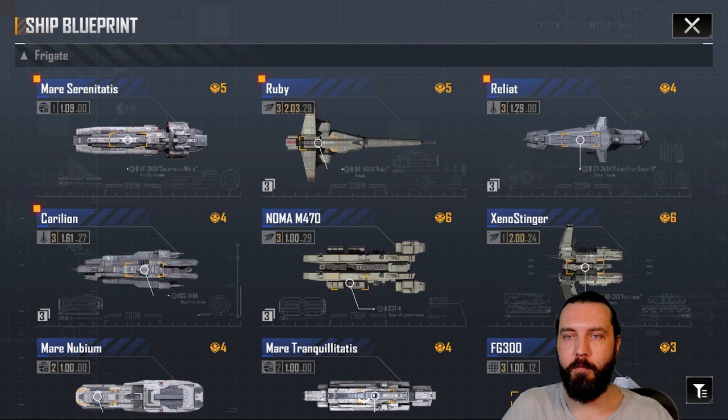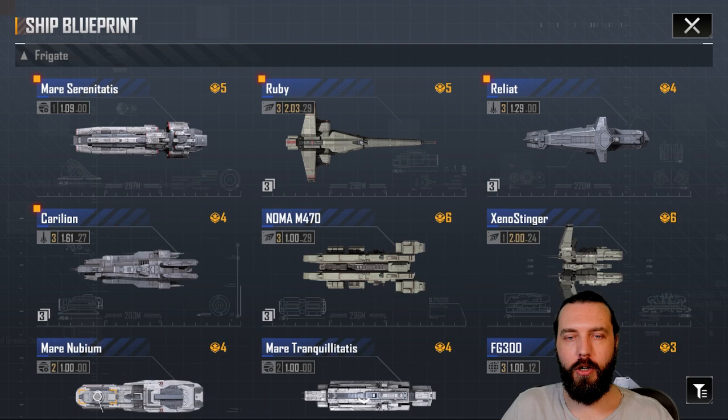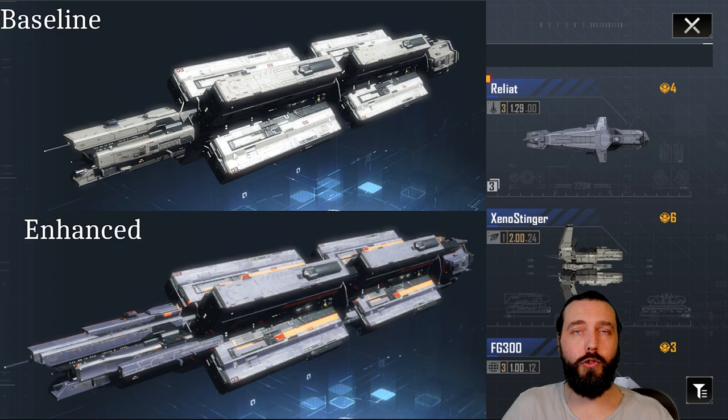Moving on to cruisers now. First up, we'll have a look at the Callisto. Again, pretty subtle on the Callisto. Its rear thruster housing has gotten larger, the missile pods have all gotten slightly bigger, but the biggest difference is on the very front section, which has got slightly longer. Other than that, this is a very subtle difference between the base and a maxed out Callisto.